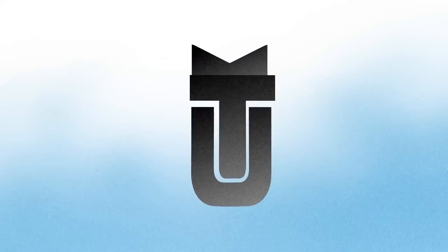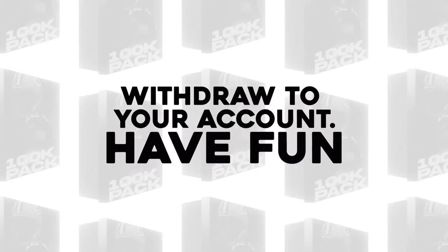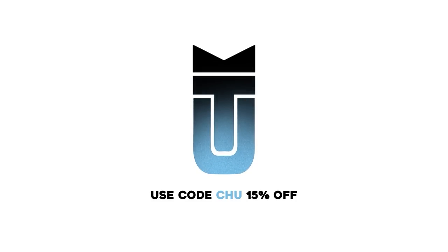We're going to be opening up our ultimate legend packs using all these new cards. But other than that, let's get into this gameplay. Before we start today's video, I wanted to give a huge shout out to today's sponsor, MuttPacks.com. You can click the link down below and open exciting packs, win tons of coins, and withdraw your account right away. You could use promo code CHOO for 15% off. And when you sign up down below, you can get a free 10,000 coin pack as well.